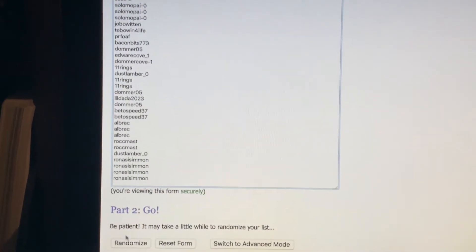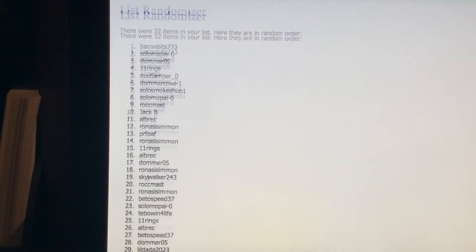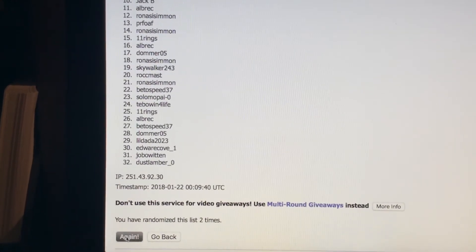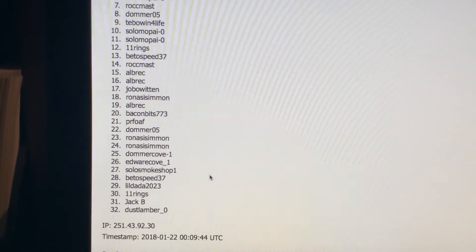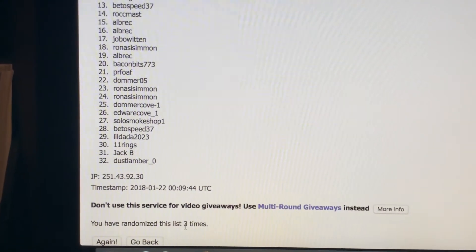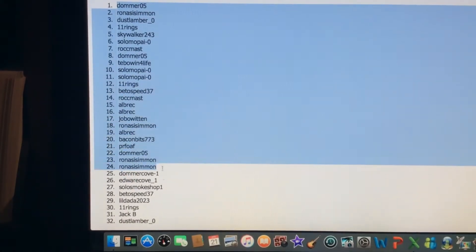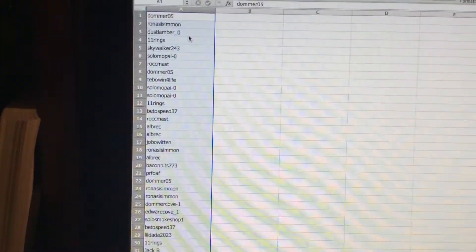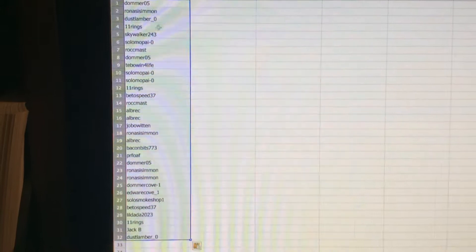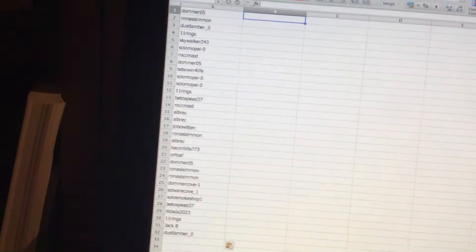So here we go, we're going to randomize the list — there's one, there's two, and then there's three. So you got Domer05 at one and Dust Lamber at 32, and you see it's been randomized three times. We're going to go ahead and copy and paste, and you see Domer05 down to Dust Lamber at 32.